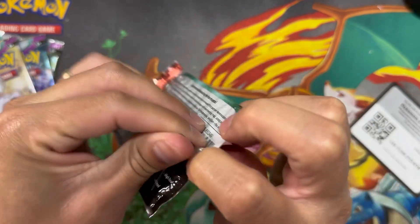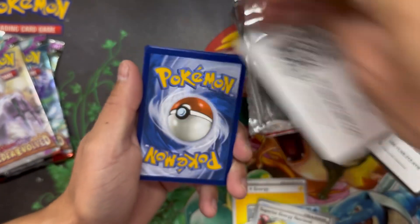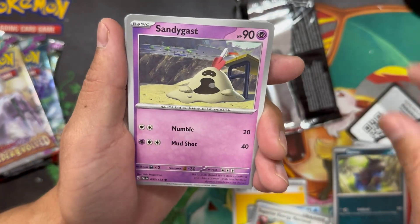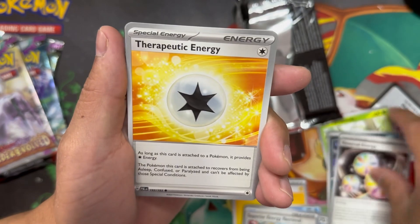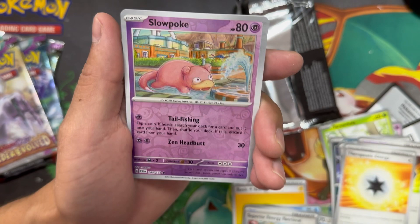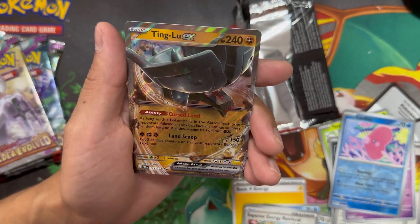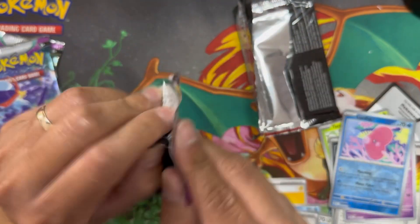I'm gonna go ahead and see if I can predict the energies — I'm gonna say it's gonna be Water. Let's check it out, is it Water? Nope, Fire. We got Dino, Sinistea, Gastly, Tarantula, Murkrow, Reversal Energy, Therapeutic Energy — I skipped a card. We got Volcarona in the back, reverse holo Slowpoke, and I feel like we got a big hit in the pack here. Let's go — our first EX! We got Ting-Lu EX!